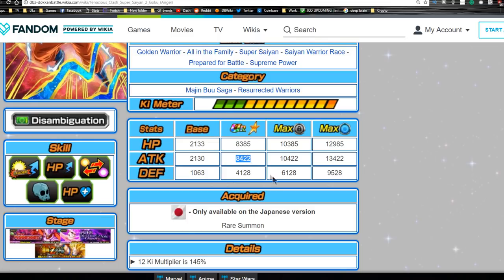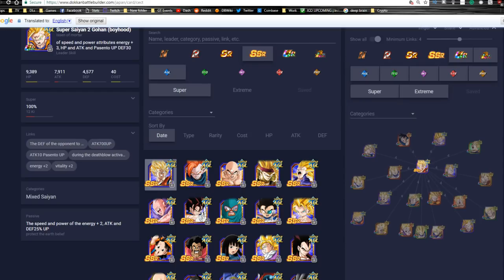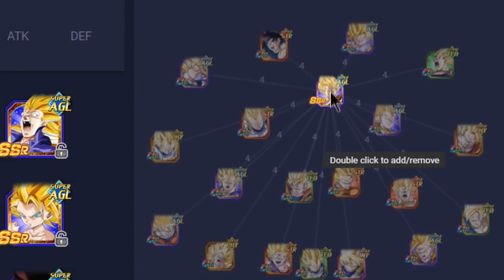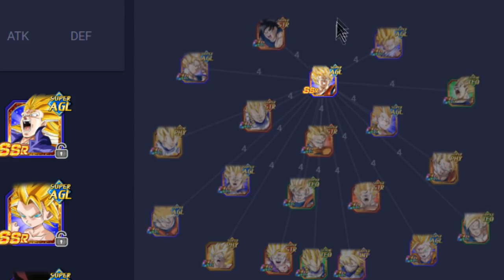Max stats are HP of 8,385, Attack of 8,422, and Defense of 4,128 with a 12 Ki multiplier of 145 percent. He has no Dokkan Awakening at this time. I'd give him a B tier — you have S tier units you'll definitely run, then sub units for those, and if you don't have those sub units this guy probably comes into play. In terms of his best linking buddies for four or more links, these are essentially all generic Super Saiyan links.